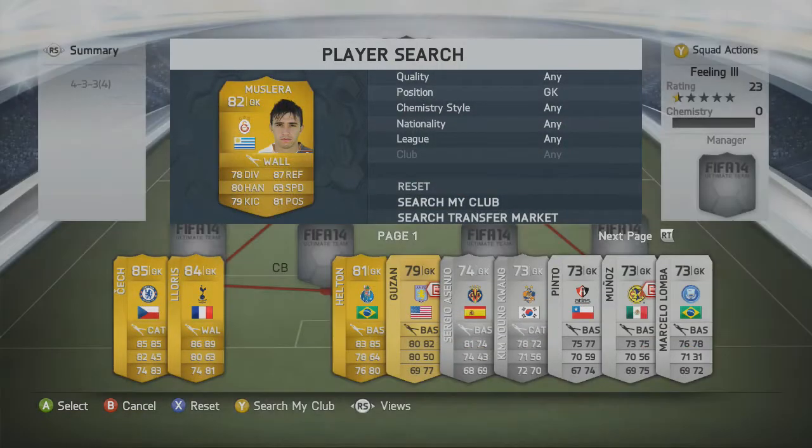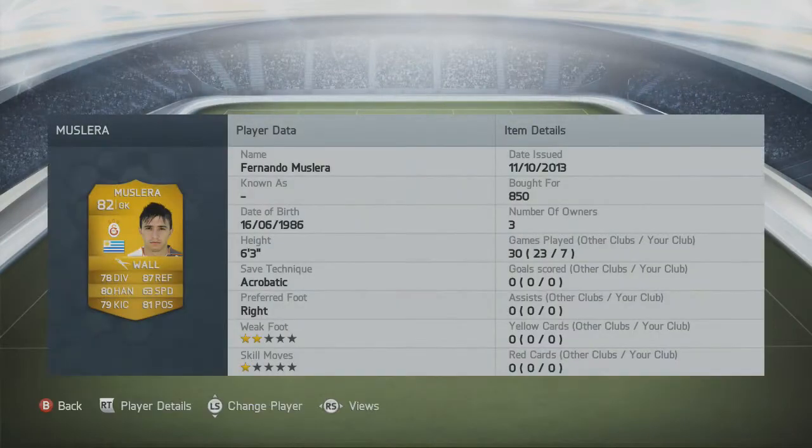In net we have Muslera from Galatasaray: 78 diving, 80 handling, 79 kicking, 87 reflexes, 63 speed and 81 positioning. He is a very good player — six foot three, which is quite tall, and 63 speed is absolutely rapid for a goalkeeper. Probably one of the best keepers I've used on the game so far.